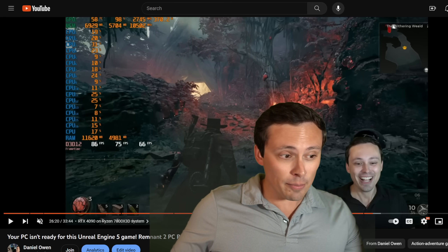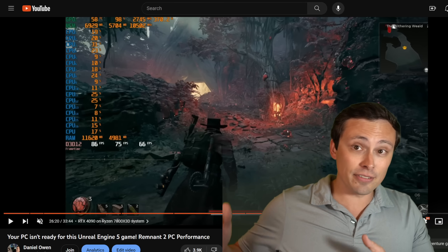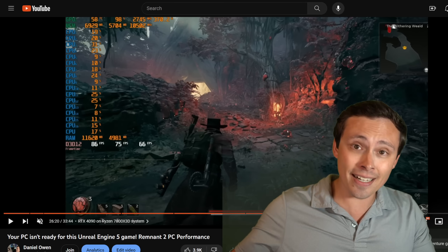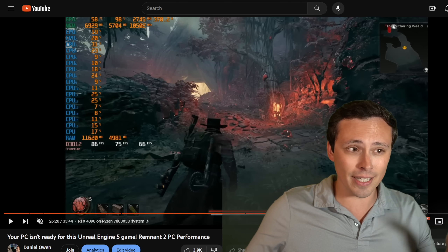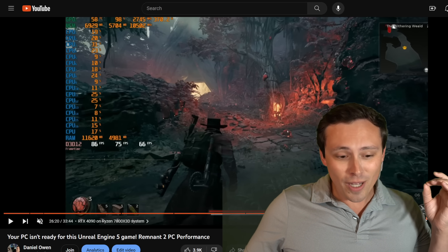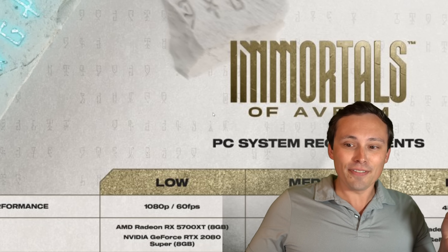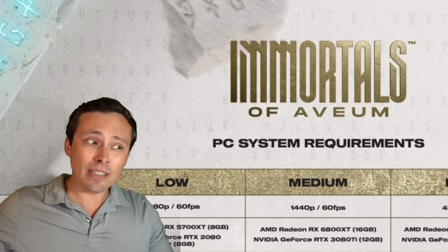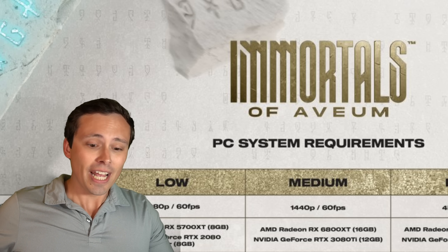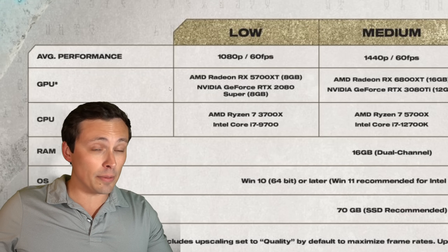This game, Remnant 2, actually doesn't even use all of the Unreal Engine 5 features. It just relies on Nanite — it doesn't even use the Lumen lighting system, which is incredibly demanding as well. What spurred me to make this video today is that Immortals of Avium is about to hit, and this game is using Unreal Engine 5 with Nanite, Lumen, and some other features.